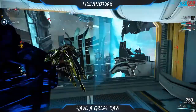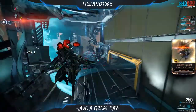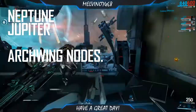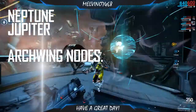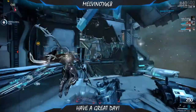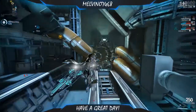The way to build a Cypher is you need these new resources called Alu. The best way to get them is to go to Neptune Silesia or Jupiter — it's a Jupiter Archwing node. These are both Archwing nodes, but I recommend Neptune Silesia. This is the fastest way possible; you'll get around an average of 10 to 20 Alus without a booster.